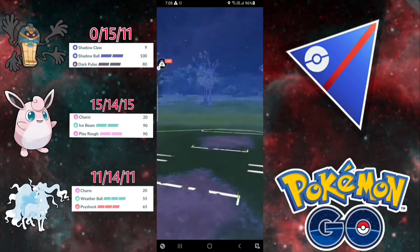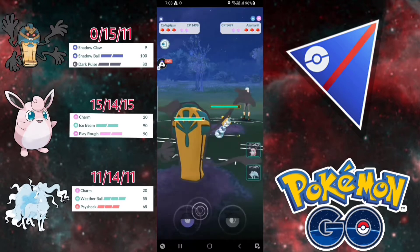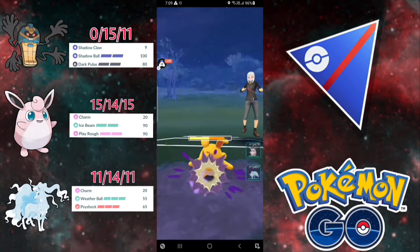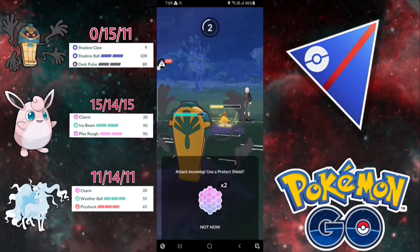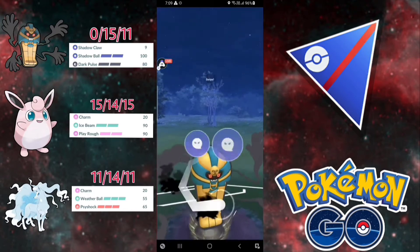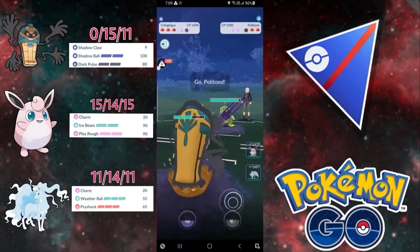Let's jump into the next one. Leading with Cofagrigus — they have Azumarill on the lead. Two Shadow Balls are enough to KO Azumarill and we can win this. I'm going straight for the Shadow Ball. They didn't shield — I will shield the Play Rough because I don't know how much damage it does. Now let's see if they shield our Shadow Ball. We're going straight for it again.